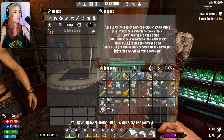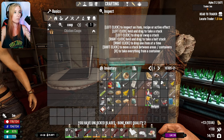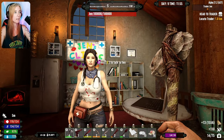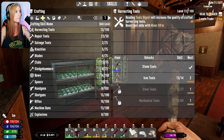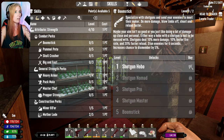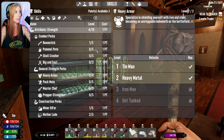Scrap armor quality five, and two medical journals. Bone knife quality two. I've got five points. I would like to go into boomsticks — I would like to be able to get my stuff there taken care of.